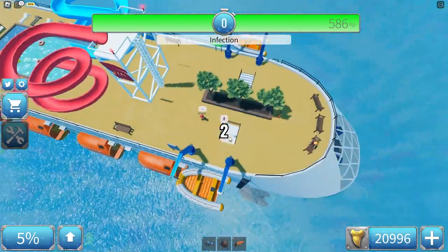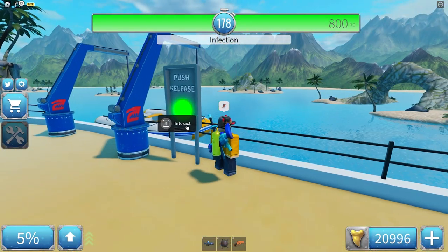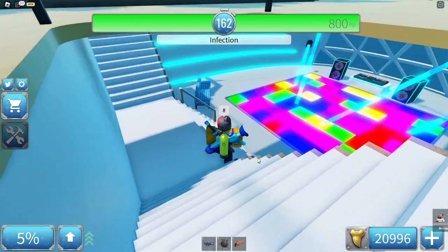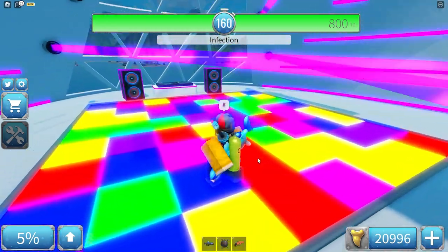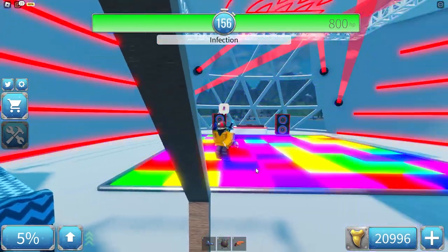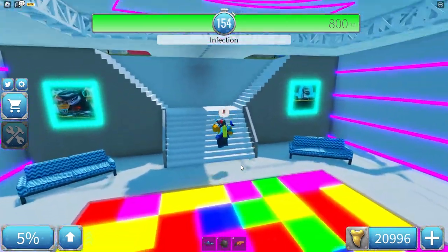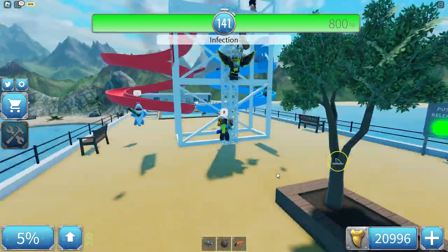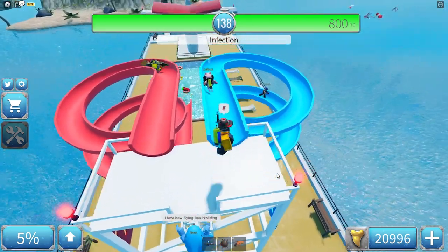First off, we have two lifeboats here. We can push E here to release them. Here at the back we have a party dance floor, basically the same as the party boat. That's awesome. We also have these two paintings. And we have two slides here.